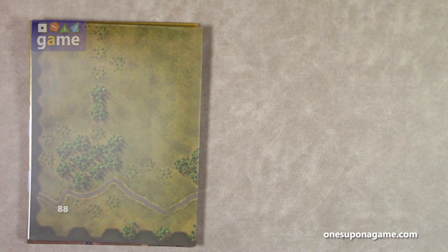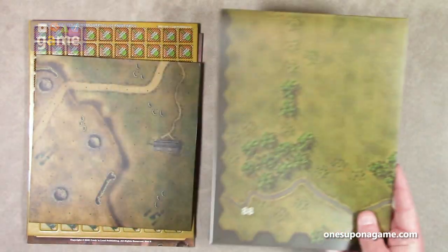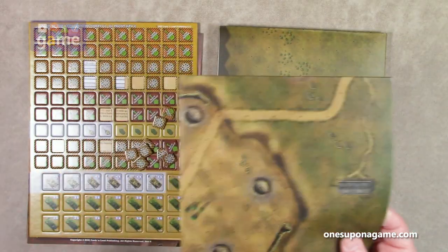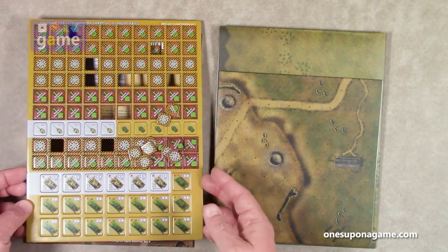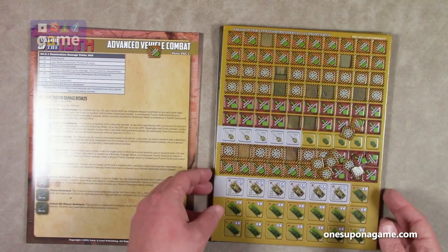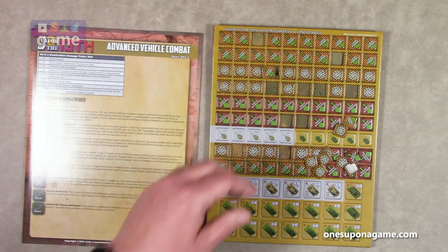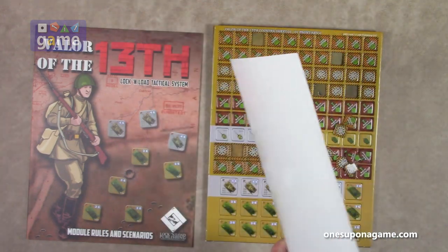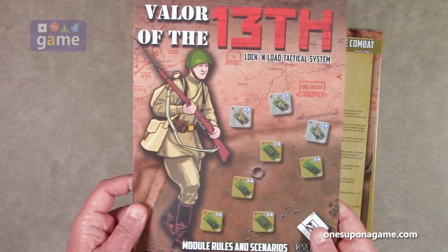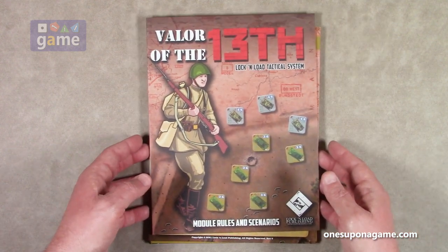So if you pick up a copy of the Valor of the 13th expansion for your Heroes of Motherland, you are going to get large map number 88, small map number 87 — both are map sheets, not the geomorphic card maps. You'll get one sheet of counters with vehicles and damage markers, an advanced vehicle combat single-sided reference card, and the module rules and scenarios for Valor of the 13th for Lock and Load Tactical.